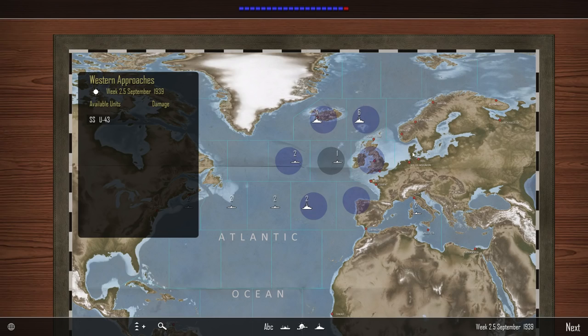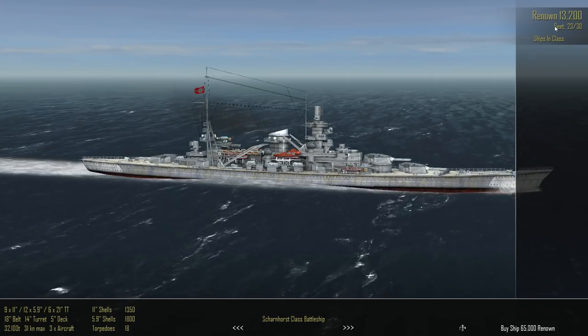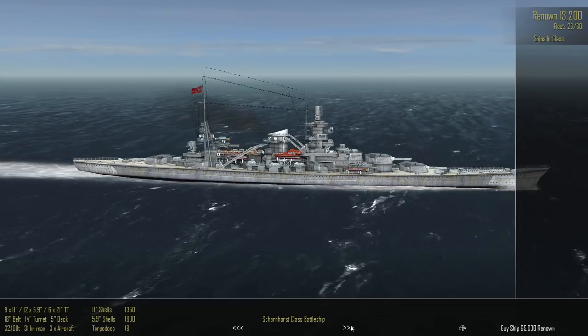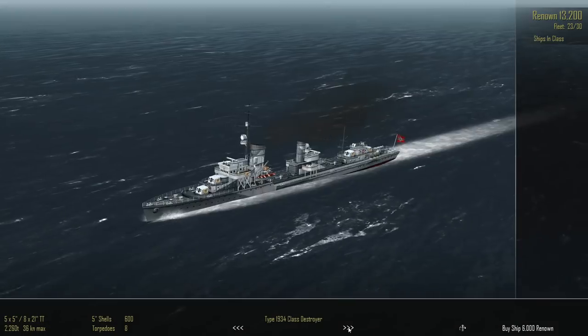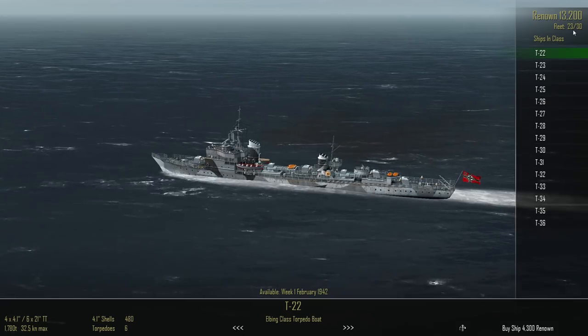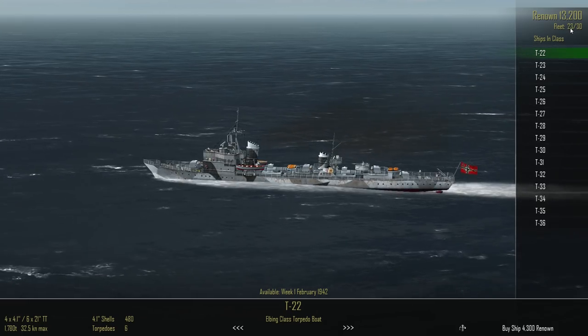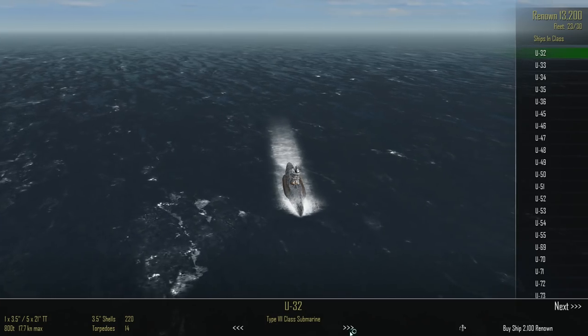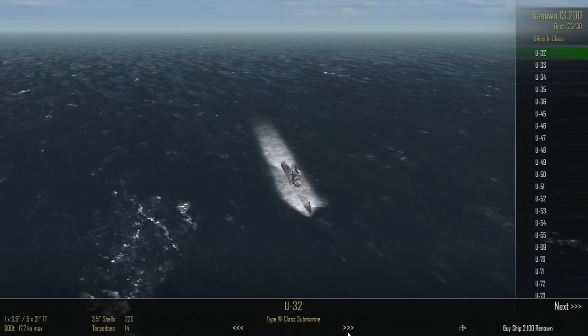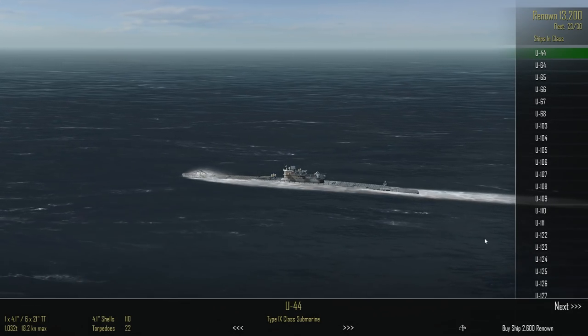That's going to net us enough renown to go to our shipyard and replace not only the Type 7 we lost, but this time we'll get the Type 9s and a few more Type 9s as well. We're currently at 23 out of 30, let's bring that up to 28 out of 30 — so let's just buy five more Type 9s.